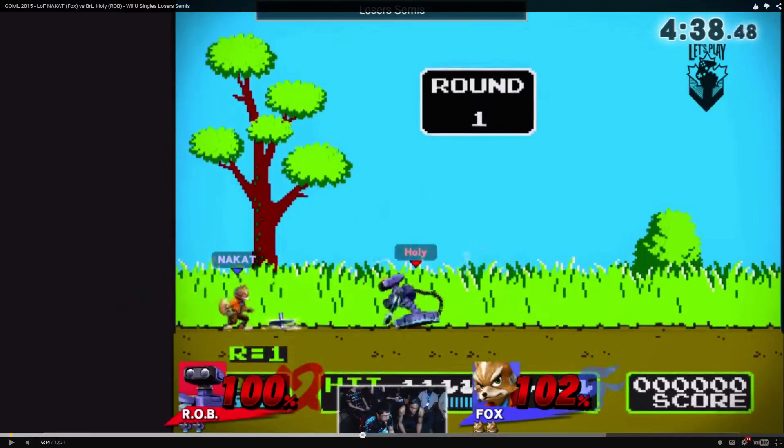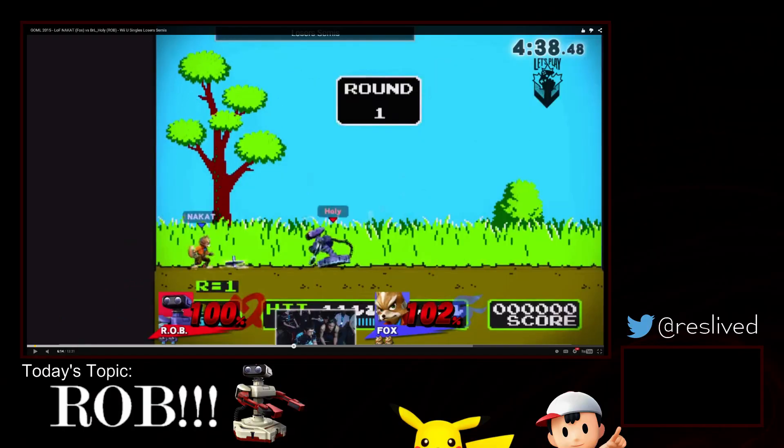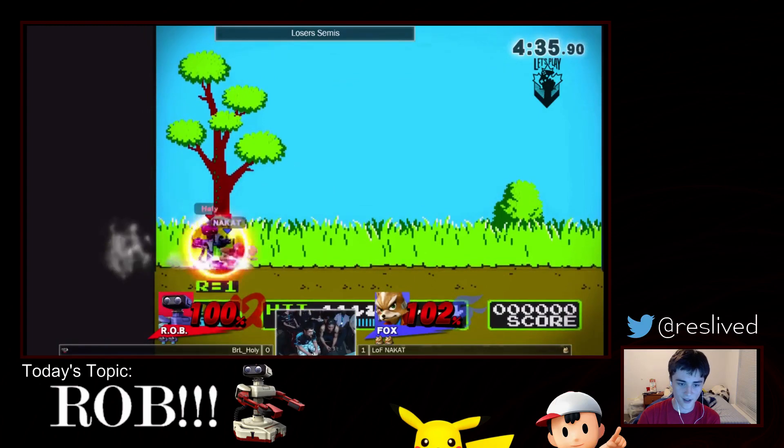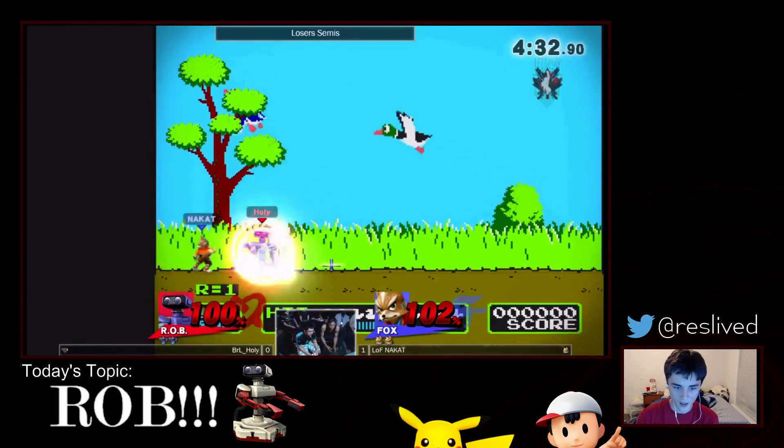This situation super sucks for Nakat. Look at where the gyro is — this space is now blocked off. Nakat has this much space to work with and Holy has all of Duck Hunt. All of Duck Hunt is his now. Because of that, Nakat has to slowly walk up and try to pick up the gyro, knowing he's risking a lot of time. He can also try and power shield it. Holy Nightmare knows that's what Nakat's going to do and still just nairs in place — nairing in place for so many of these. By the end of the set, he just reads every single one of them.